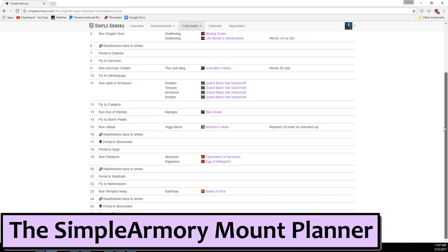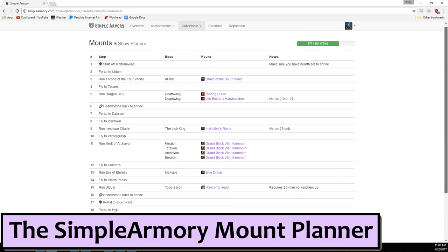Ta-da! Everything is figured out for you. It'll tell you where to set your hearth, what difficulty you need to set the raid to if it's required, when to port and where to fly to. This is the fastest route for you to take for farming lockout-based bosses. As you add mounts to your collection, the planner will reflect that with an updated route.